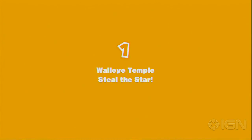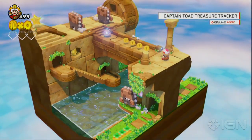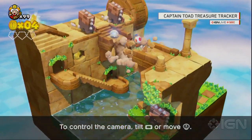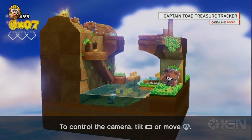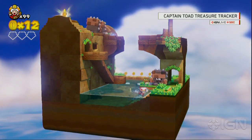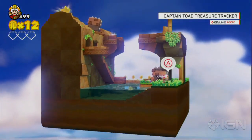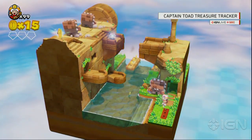Everyone at IGN that's played this game loves this game. What is it? What's the secret sauce? It's taking an aspect from Super Mario 3D World — these little side puzzles that existed with Captain Toad, this little guy with stubby feet. They decided to take that concept and build it into its own game. It is a puzzle game, but what's really cool is the whole stage is a puzzle. You have the ability to rotate around this puzzle as you're trying to gather gems — you can see those three empty slots on the left. You're trying to find three gems and get the star. When you get the star, you finish the level.